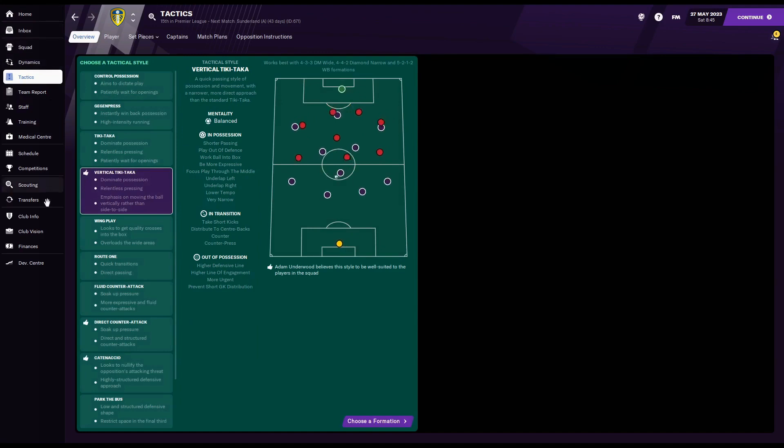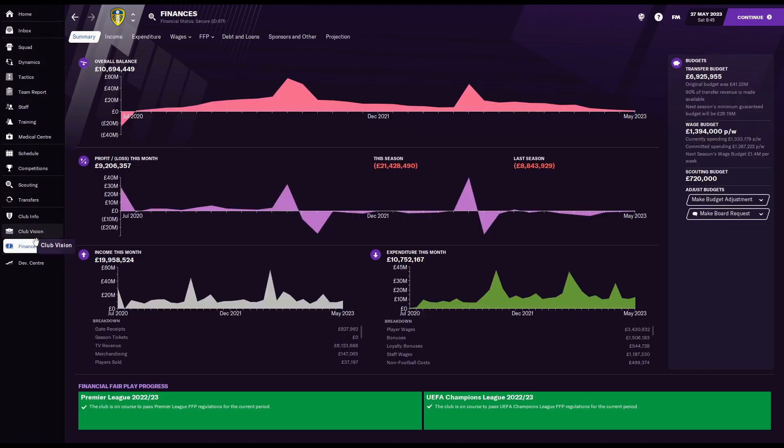Next, look at your finances, as this dictates what you can do with the club. We have seven million pounds to spend in the Premier League, which is not a lot — especially since the previous manager spent a chunk of it. Our wage budget is £1,394,000 and we're currently spending £1,333,000, leaving about £61,000 per week available. With committed spending factored in, we've probably got around £80,000–£90,000 a week — either way, there's not a lot of leeway.